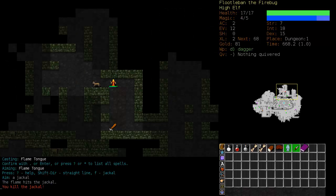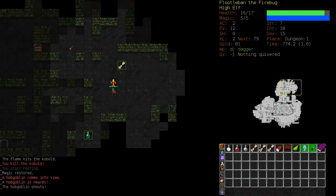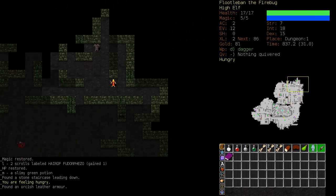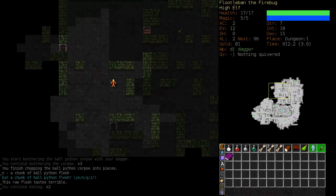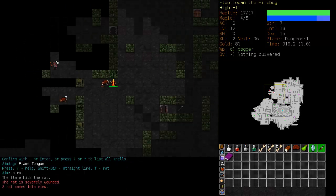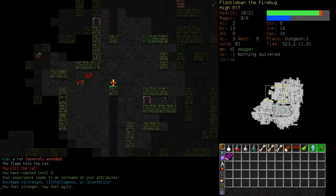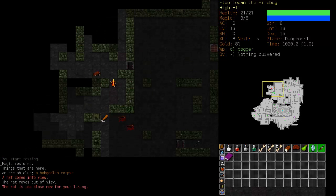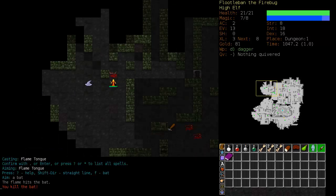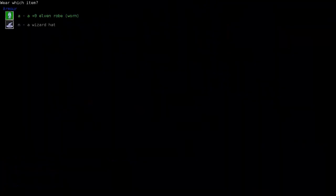Be very wary of Jackal packs. I only have five mana here — luckily those two Jackals died. The other advantage of the Deep Elf is you are guaranteed Intelligence raises, whereas with the High Elf it's a split between Dexterity and Intelligence. You'll also notice that Flametongue's range has already increased. But Flametongue is a hungering spell at the beginning of the game. We generally want to get our strength up to eight — that's about minimum for carry capacity. We found a Wizard Hat; the Wizard starts with one but no Elementalists do, so we'll put that on. It's plus two.